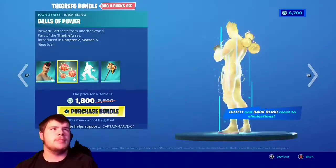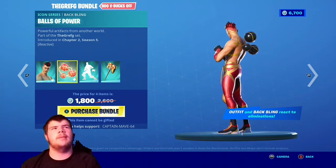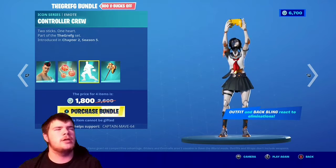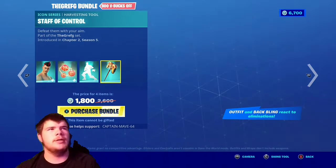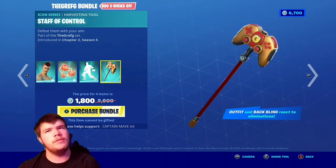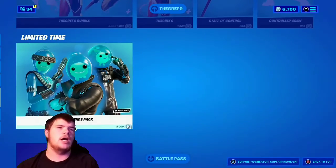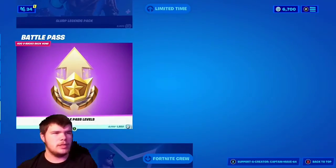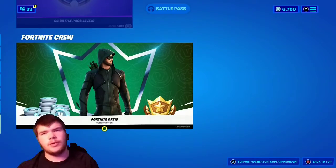The Griefer skin with the Babbling Balls of Power back bling, the Controller Crew — very nice little emote — and of course the Staff of Control, very nice actually. The Sword Relations pack, so if you're gonna pick those up. And the battle pass levels, and the Fortnite Crew is still here if you want to pick that up.